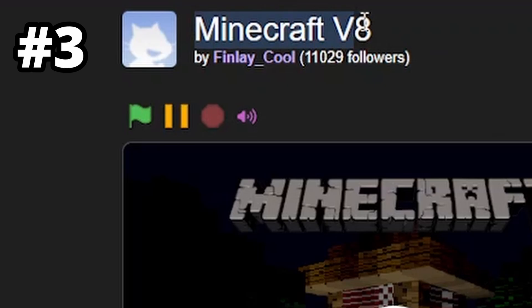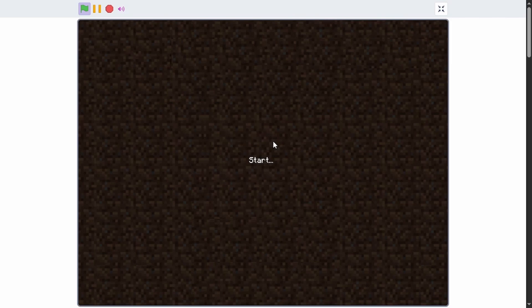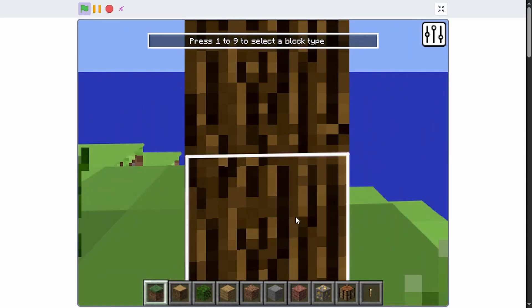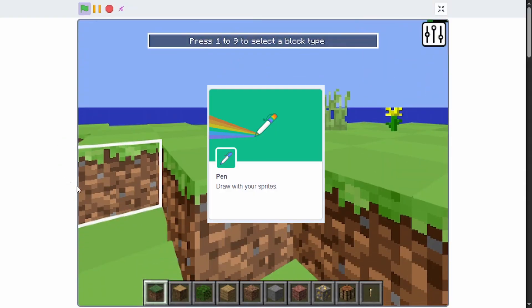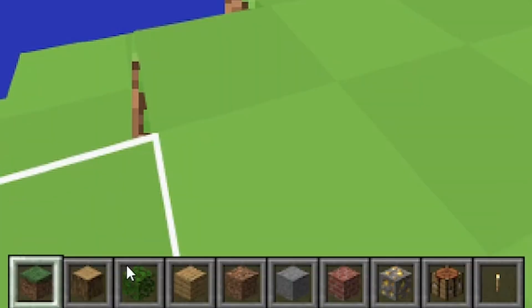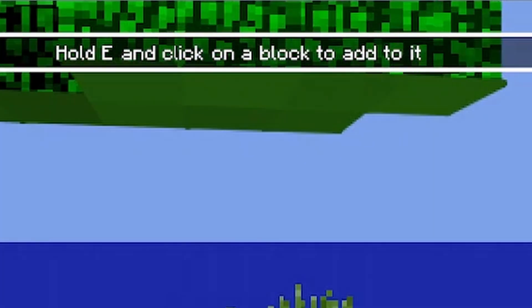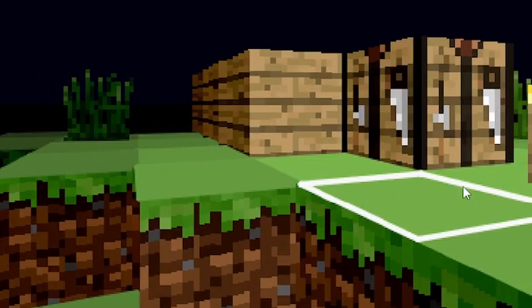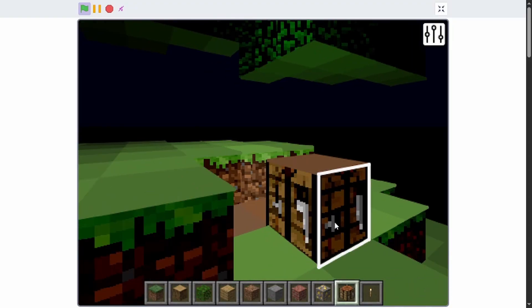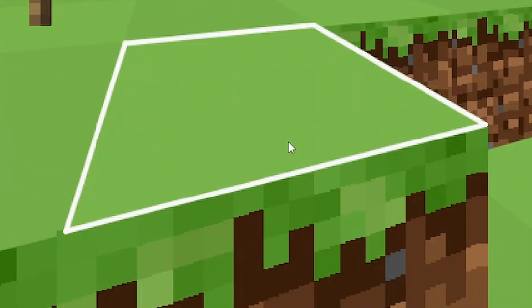Next up we have Minecraft Version 8 by Finle Cool. This is about a decade old but still quite impressive because it's 3D Minecraft. We can dig blocks and chop down trees — all of this was made using the pen extension, literally every single pixel. We even have different blocks: hold E and click on a block to add it. There's even a day-night cycle and lighting with torches, though no crafting. It's one insane project considering how old it is.